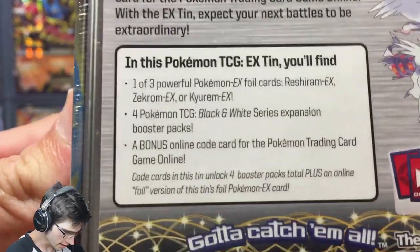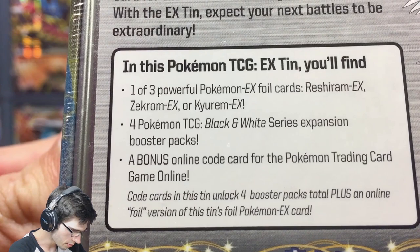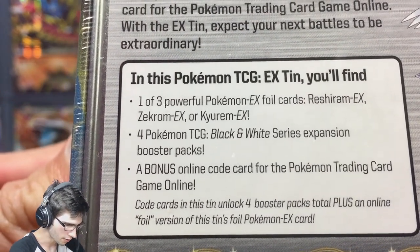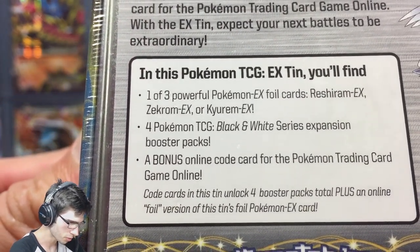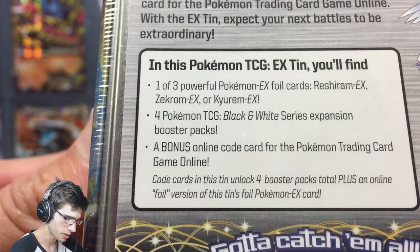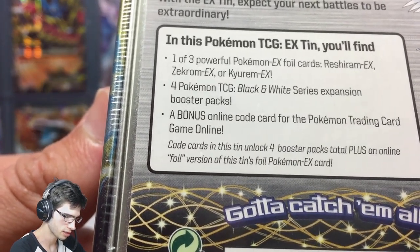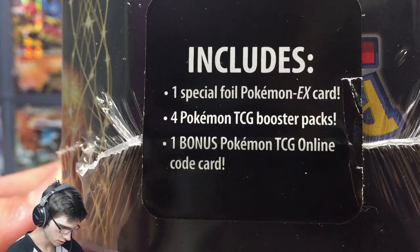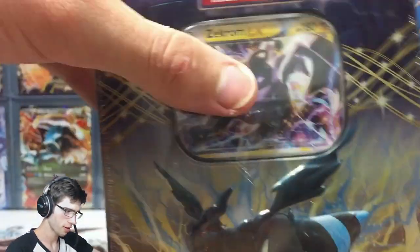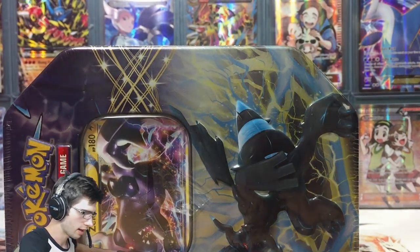In these tins you get one of three powerful Pokemon EX promos — Reshiram, Zekrom or Kyurem. You get four Pokemon TCG Black and White expansion booster packs, and then you get the bonus online code card for the TCG game online. Without further ado let's just get cracking into this thing — let me grab this letter opener and we'll talk as I get the shrink wrap off.